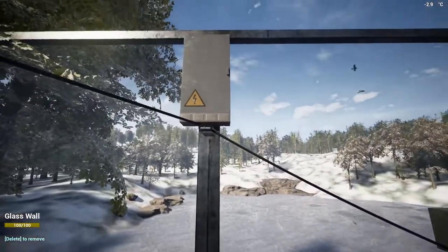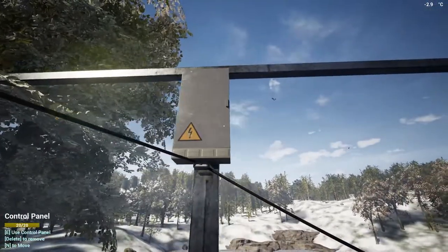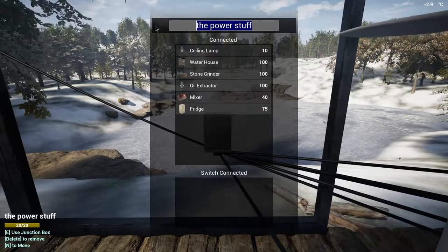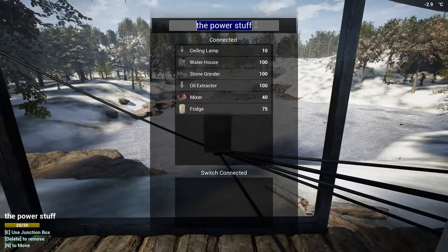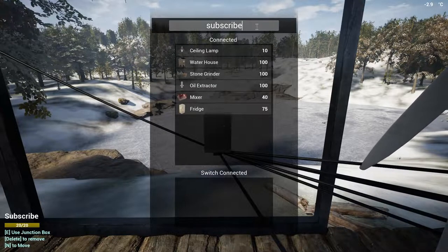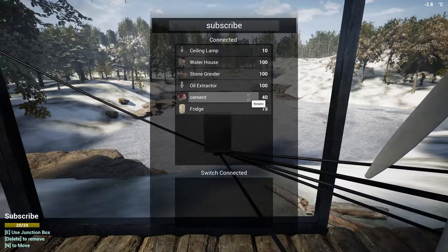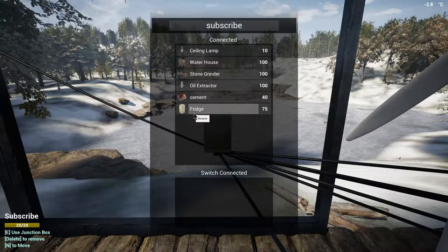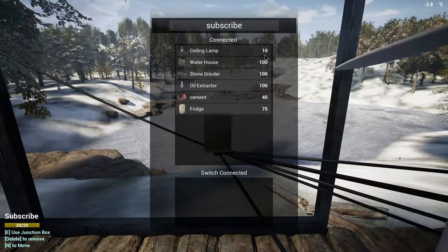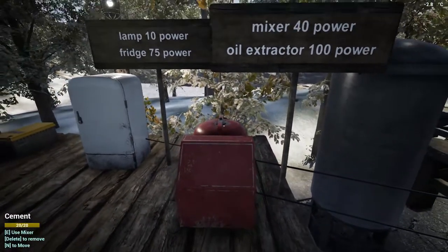You really want a control panel — that's probably one of the first things you want to get, with the second being a junction box. You're probably only going to have one control panel, but you'll end up having a lot of junction boxes. You can rename your junction box whatever you want, and you use a junction box to see what switches and tech requiring power you have connected. You can also rename things through the junction box — so if we rename the mixer to something like 'cement,' you'll see it changes on the mixer as well, not just in the junction box. It also shows you the amount of power each thing is using.